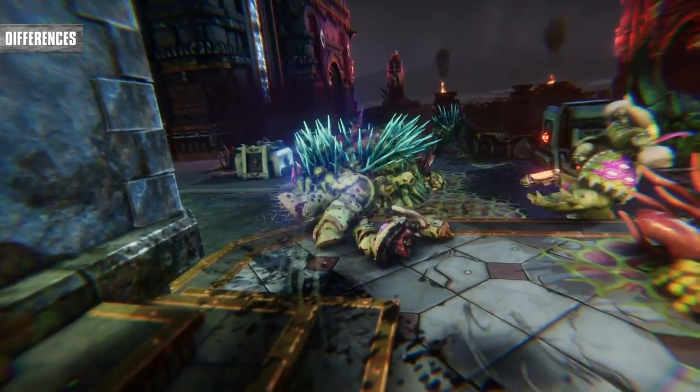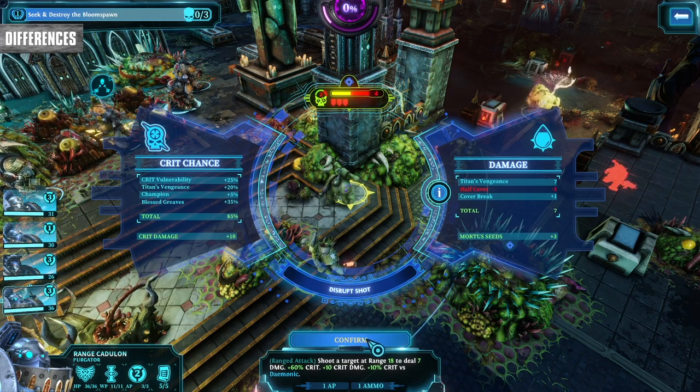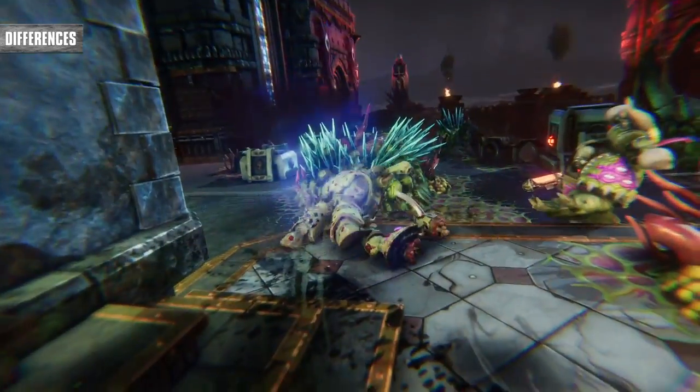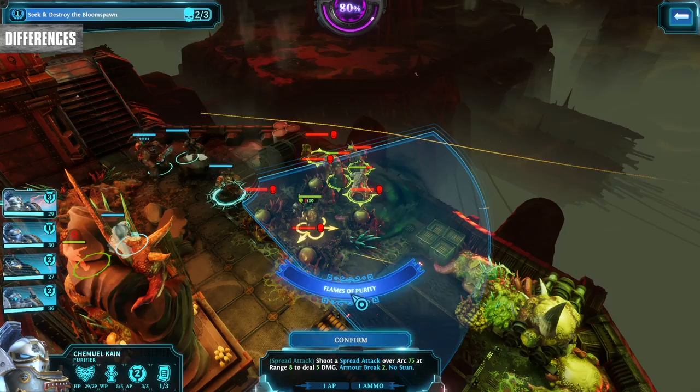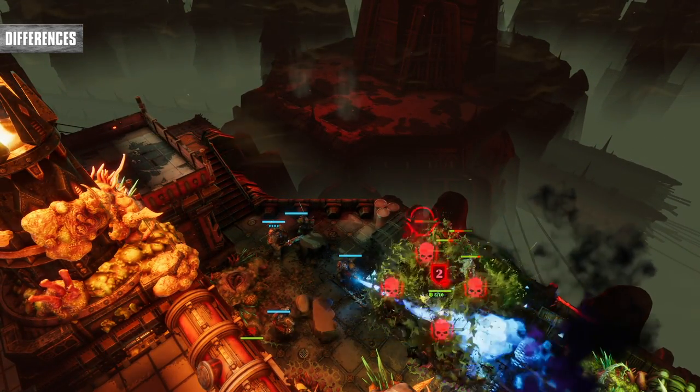When you select an enemy with an attack, you'll see how much damage you'll do. You'll also have a chance to critically hit with some attacks, and you'll see the potential crit damage next to the damage amount. These are Grey Knights after all — they don't miss and they don't shoot each other. This lets you be far more tactical and losses come from your mistakes, not just bad luck.